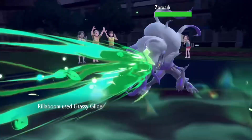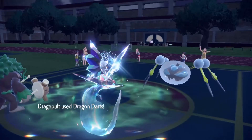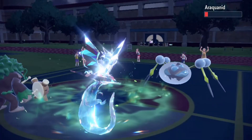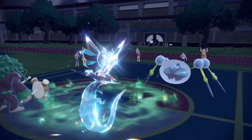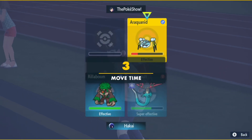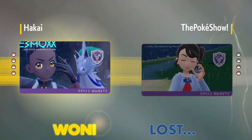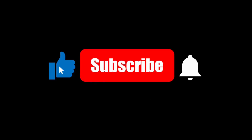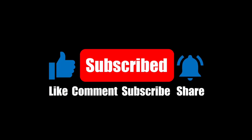I use Grassy Glide on Zoroark, and Dragon Darts to stick the final nail in Zoroark's coffin. Annihilape, I need one more hit for you - and I got it. Annihilape is on its last legs. My opponent quit - GG though. I feel like you guys are on your toes - we'll be right back, and I love you.